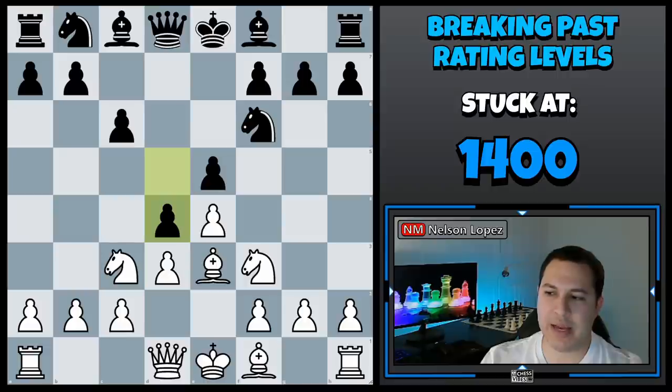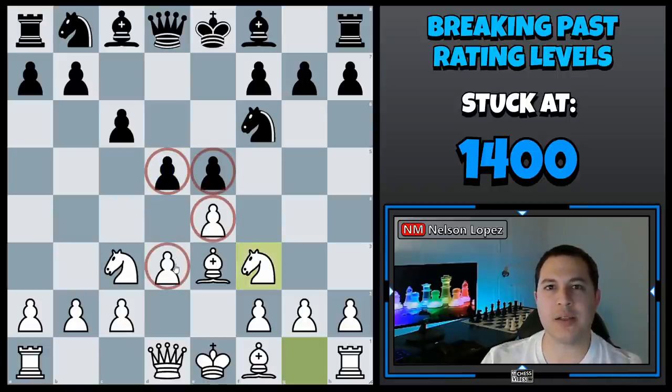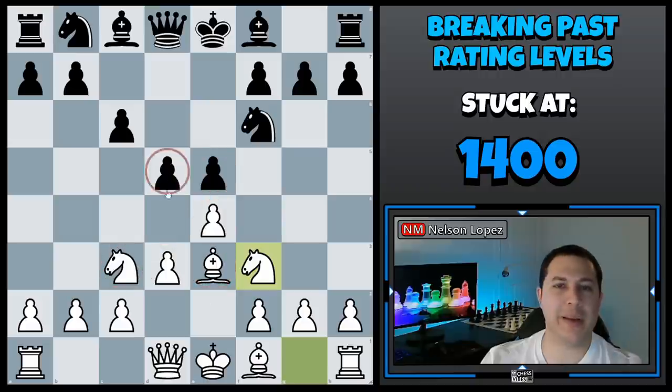My tip would be to pay attention especially to the central pawns and make sure you're considering what happens if they're pushed forward, because it's a very simple and easy way to get forked if you're not paying attention. This happens a lot, so watch out for that.